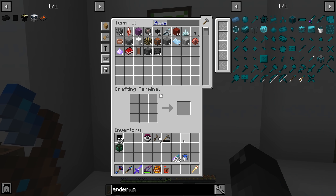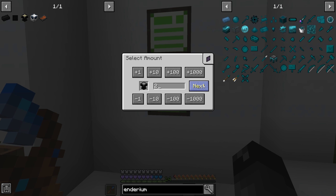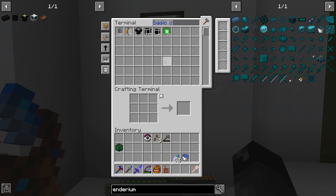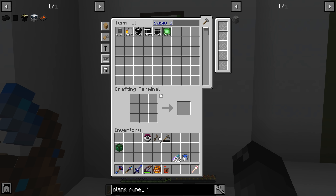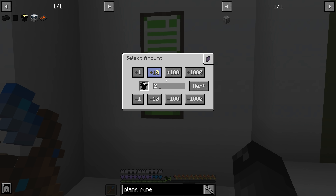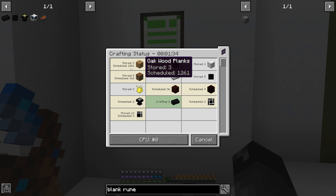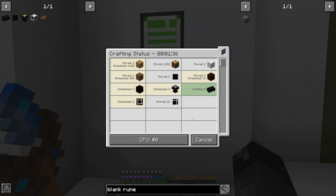I wonder if you can put Mending on the hammer — I bet you can. Now that we have that done we can throw those into here. Doing the basic crafting, we are missing two more blank runes but that's easy enough to do. I made a few extra blank slates, put the orb in — tier one, no, basic crafting, two of those. Starting it up — this is just going to take about three years to convert all the planks, but we'll be back.